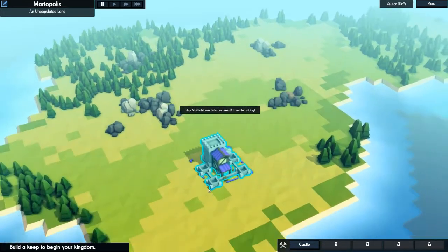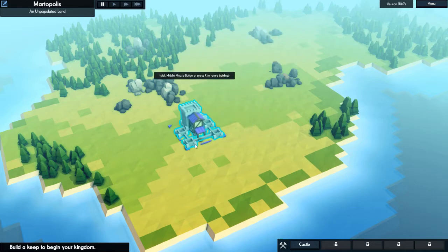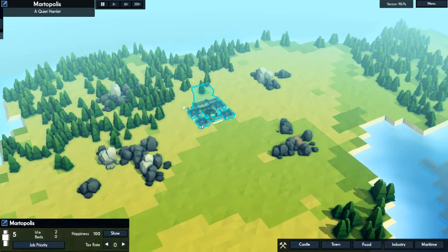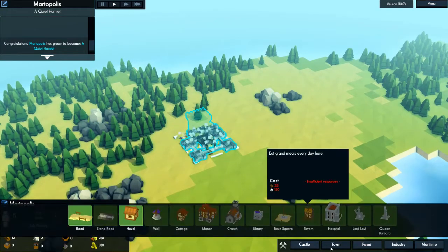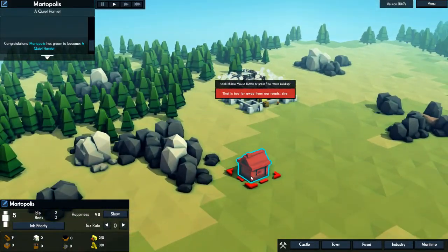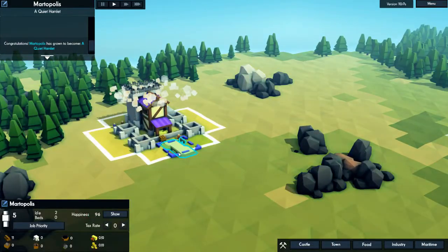Let's get this thing placed. I don't want to take up too much of this green because that's fertile land — but I guess it really doesn't matter right now at this stage. Let's get this centered right in there. Our keep is being built. We'll have to go to the town and get some hovels built. Oh, we don't have roads — we need to get some roads first. It's been a little while since I've played.